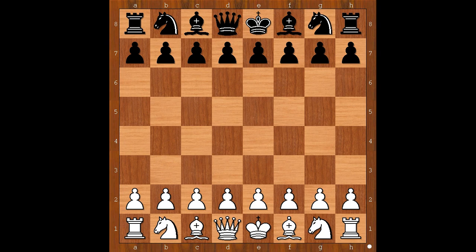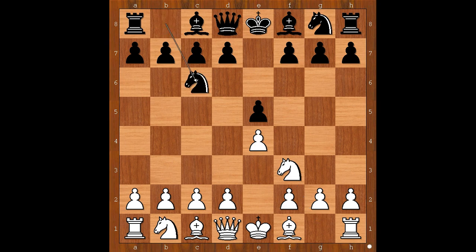Jerry Bukta had white pieces and he started with e4. Bill Floyd played e5. Nf3, Nc6, Bb5 — the Spanish opening. Black to move. a6 and Nf6 are the two most played moves. Bill Floyd played d5.